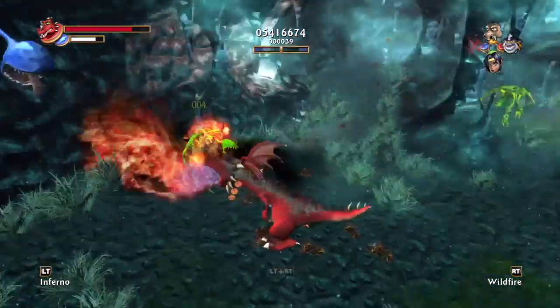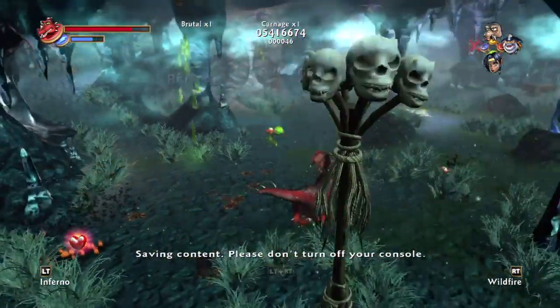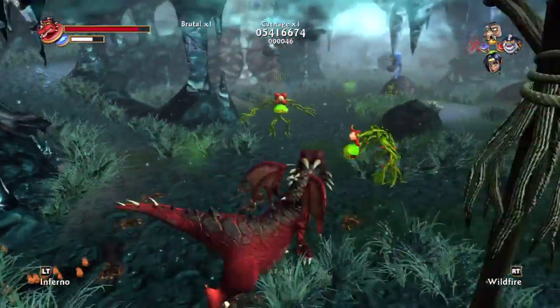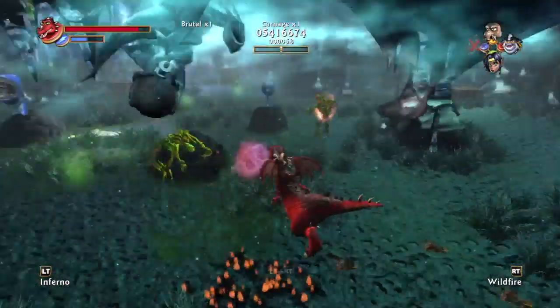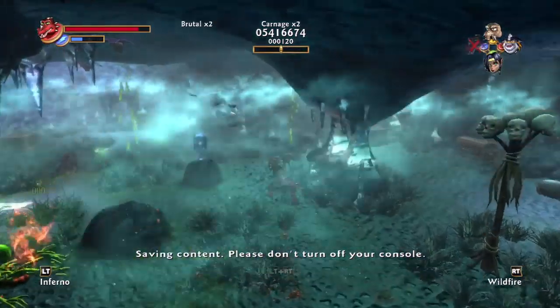What the fuck is this? I don't remember seeing these enemies, so these must be new. But since they're plants, they can easily be burned.